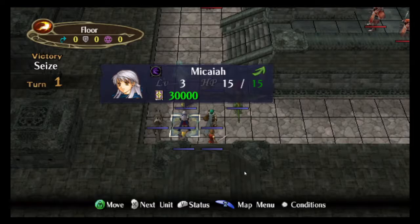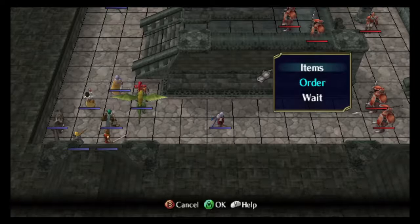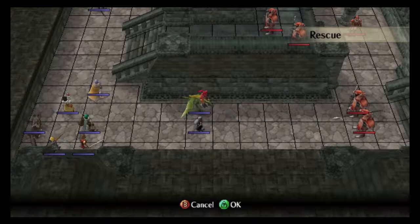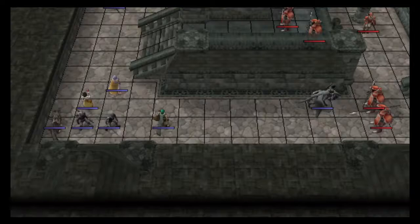This map is a little bit weird as far as square counting goes. It's best to think of this map as having two different objectives rather than one major objective. The first objective is getting south to recruit Tormod. The square where you recruit Tormod is 16 squares away from Sothe's starting position, so you need Sothe to be shoved twice. Here I shoved him with Edward and Leonardo, and now Sothe is 7 squares away from recruiting Tormod.